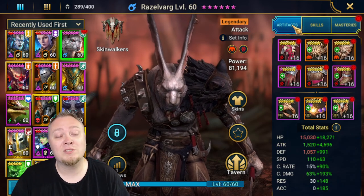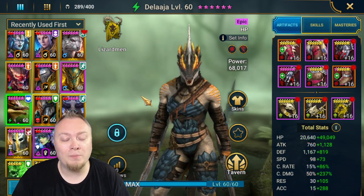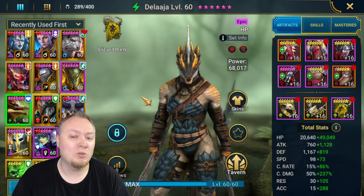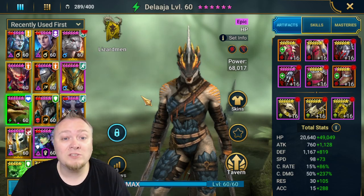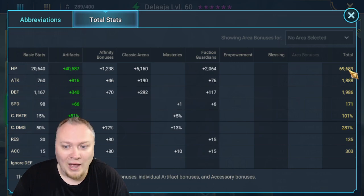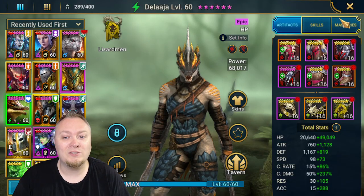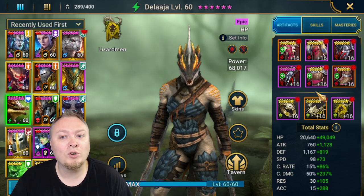The next and only champion for the fusion is going to be Delaja. I have really wanted an HP or defense-based damage dealer on the free-to-play account, so my first thought was to test her for damage. You can see that in this build as well — 70k HP, which I wish was higher, 287 crit damage, and a pretty decent build. I can't get these stats on the free-to-play, but that doesn't matter. We're trying to test her for damage.